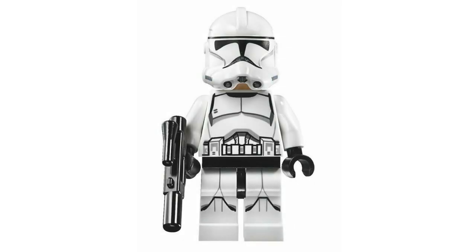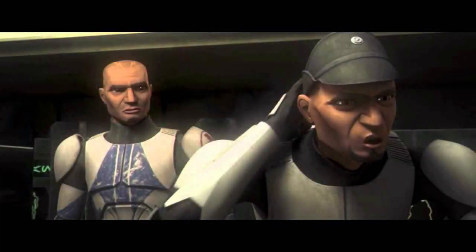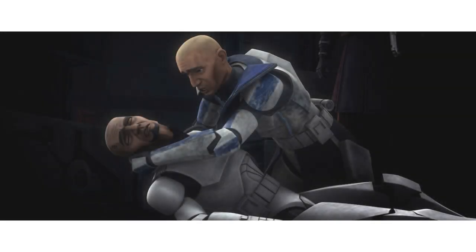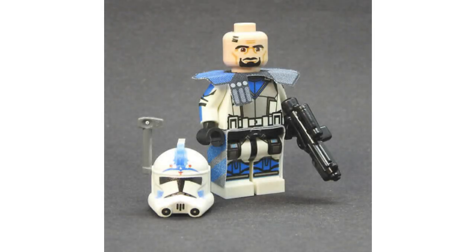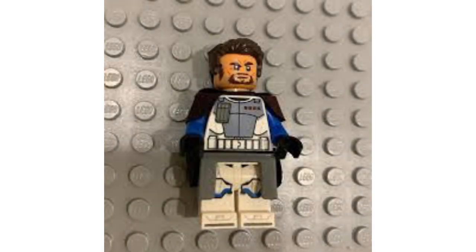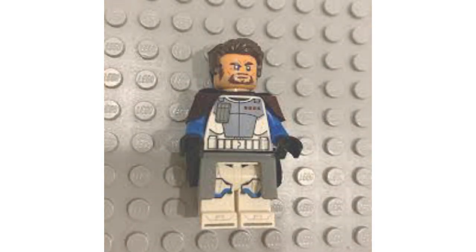For number seventeen, I have chosen to do Clone Trooper Fives in disguised armor. This would give Fives a plain Phase 2 armor, as well as a face print and a Republic officer hat that he put on that he got at the bar. I would not give him any accessories, but I think it would be nice to get another version of him with maybe some nice Phase 2 clone torso — I think that would just be neat.